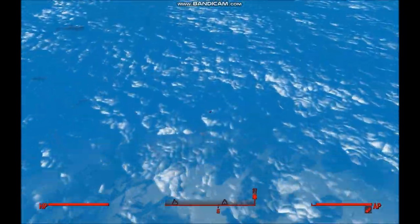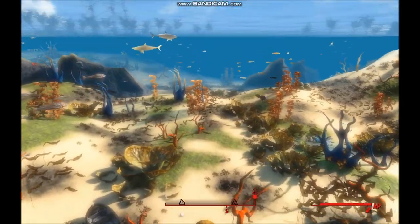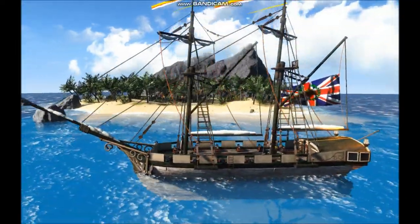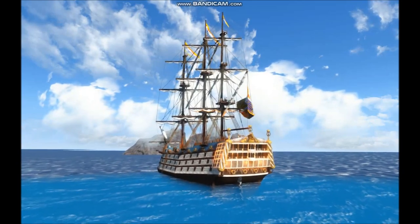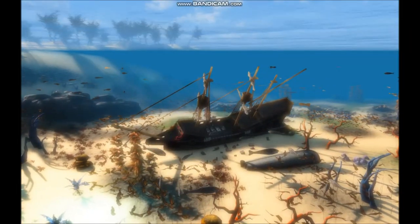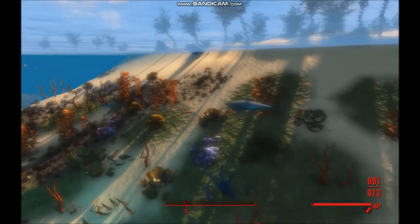Outside the ship, we have a whole new area to explore. Four new islands and two other ships provide loot, enemies and leisure. Under the waves, there's a whole coral reef to explore as well. Mind the sharks and other dangers though. The biggest isle is also a player house location — you can build on the entire island.